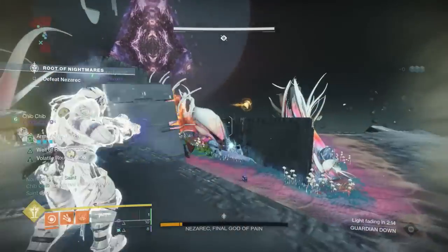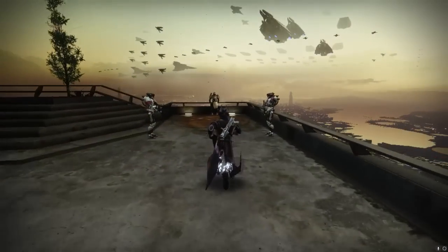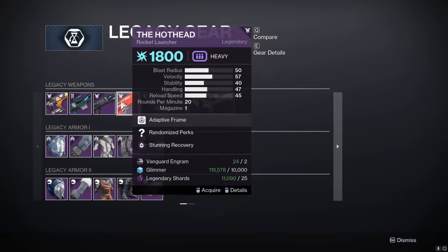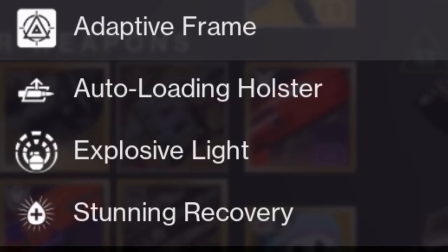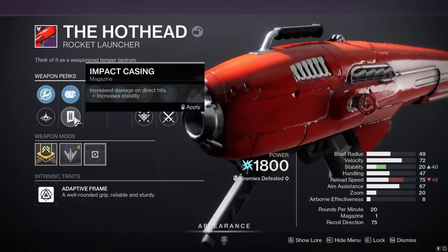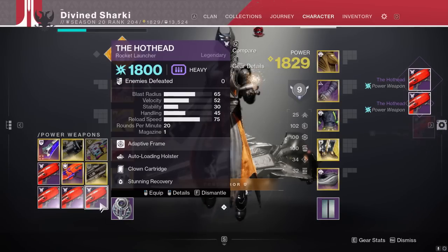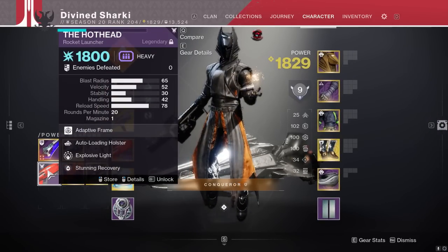You also want impact casing in column two for an overall 2.2% damage increase. Now let's show the clip of what we got earlier today. Alright, let's decrypt some of these Vanguard engrams into Hotheads — it costs two engrams per Hothead, five if you've never had one on your account. First batch: auto-loading with vorpal — no. Auto-loading with explosive light — no impact casing but we'll keep it. Second batch: auto-loading with clown cartridge — good. Field prep with vorpal — pass. We got a solid one for now, just no impact casing.